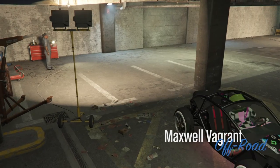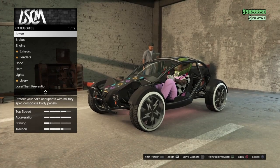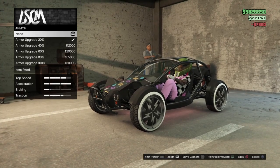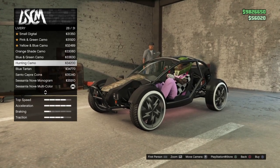We'll hop in that Vagrant right here in the LS Car Meet and take it straight into the workshop. Now, if it's already customized like you want it, you'll change one thing on it, then you'll exit. But here we're going to go down to our livery.